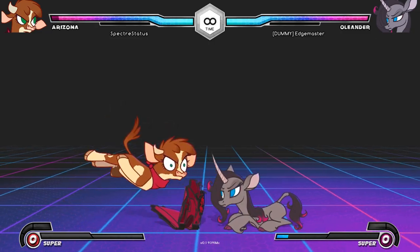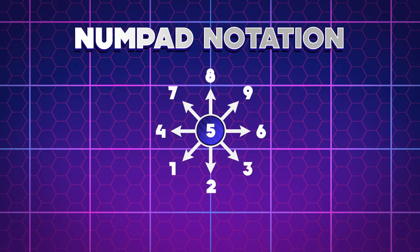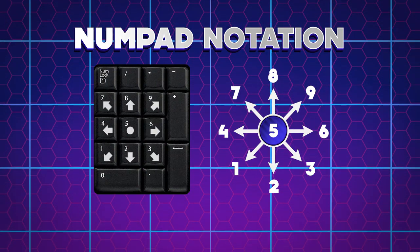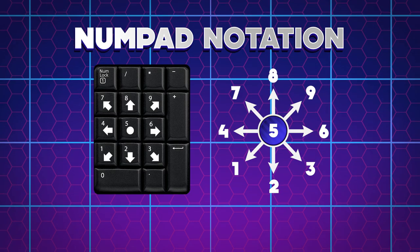You'll see many people on fighting game forums writing out directional inputs as numbers for the sake of expediency. This notation system is based on a computer's number pad, with each direction corresponding to a number key, five being neutral. Check out the link in the description for more information.